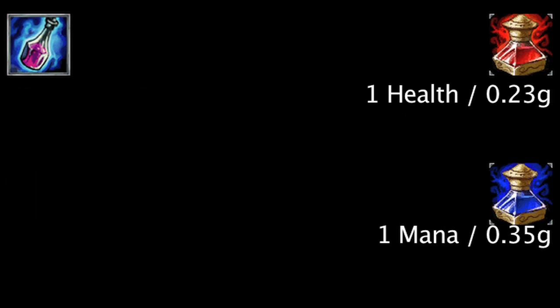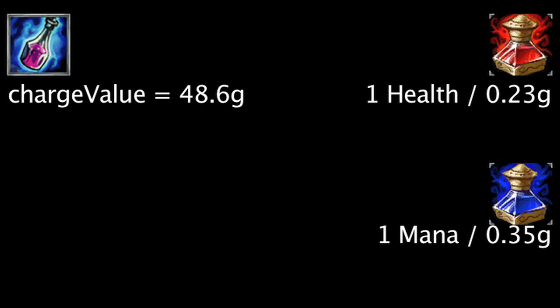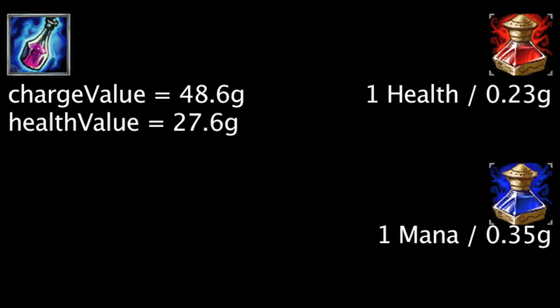When compared to the health and mana potions, one charge on a Crystalline Flask will restore 48.6 gold worth of health and mana. If we only take one stat into account, the Crystalline Flask will only restore 27.6 gold worth of health and 21 gold worth of mana.